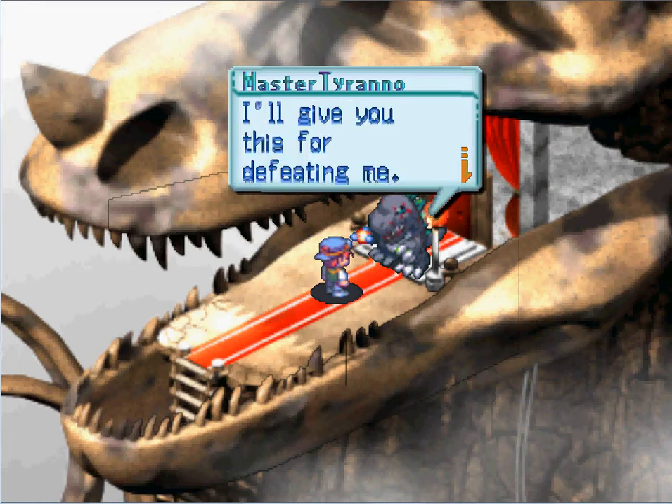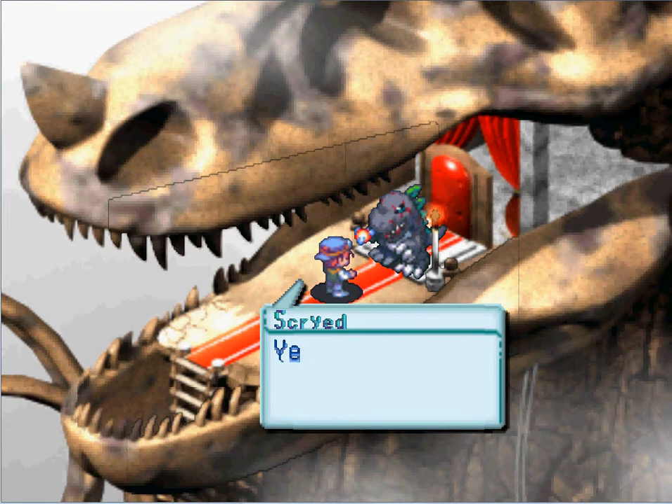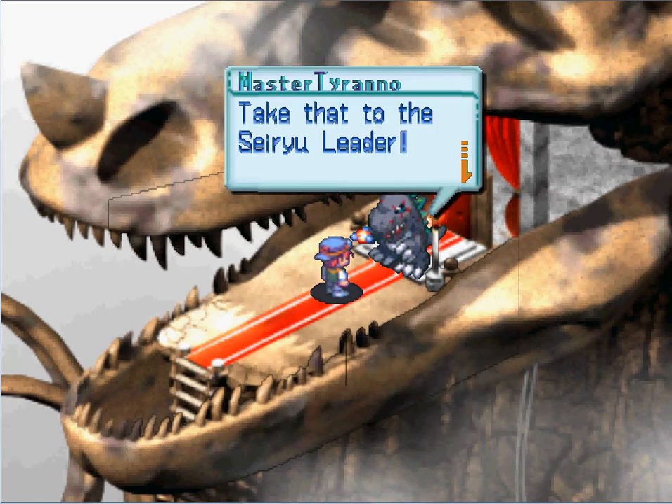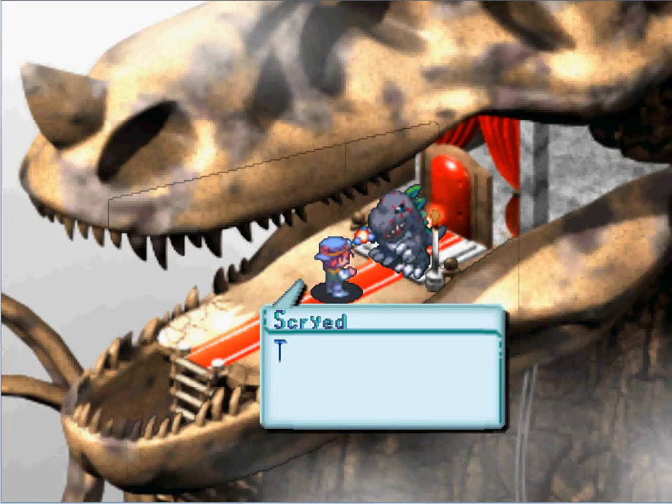Master Tyrannomon gives us a name for defeating him, which is the Oil Claw. And all we gotta do is take that to the Soryu leader and he'll fight us.